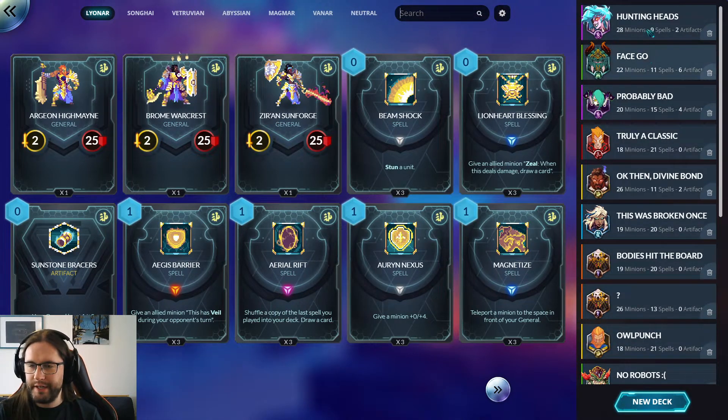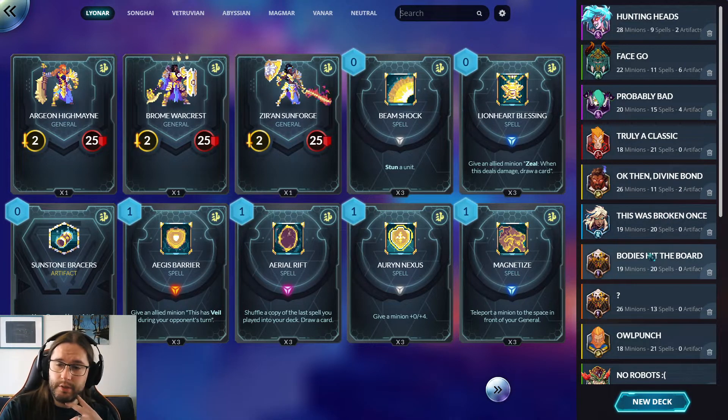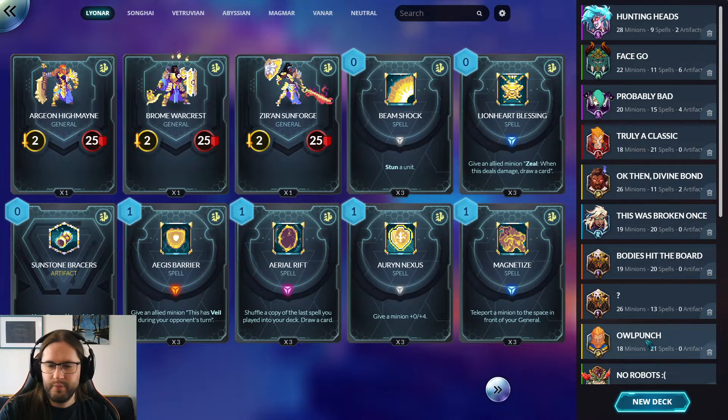This time around we have, in no particular order: Araki Headhunter Agro, Weapon Magmar with Artifacts, Swarm Abyss (I think it's not very good, we'll see), Backstab High, Divine Bond somewhat unwillingly, Arcanist Vanar, Board Flood Vitruvian with some Arcanist stuff, and then Owl Punch — this was a deck from before, just Agro Vitruvian. And that's it.